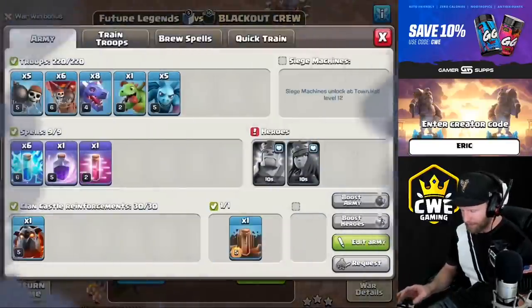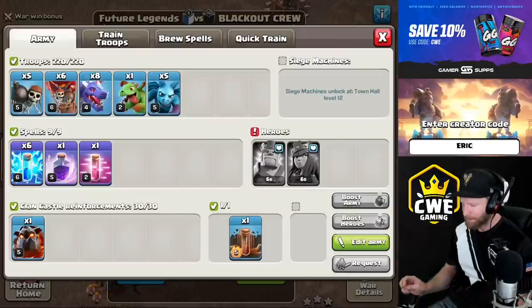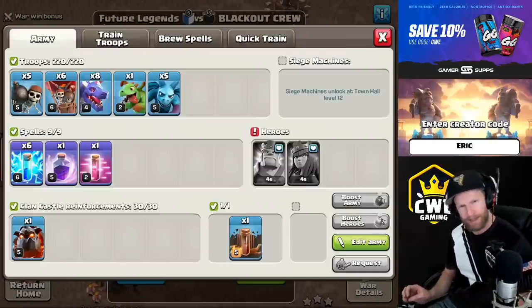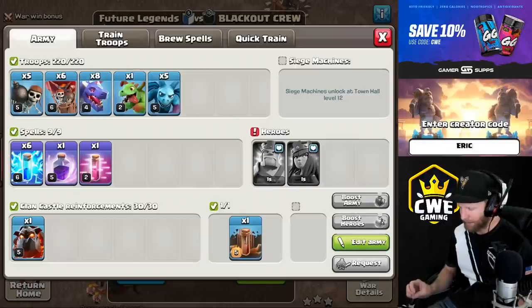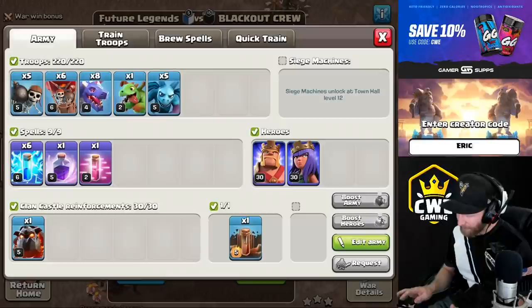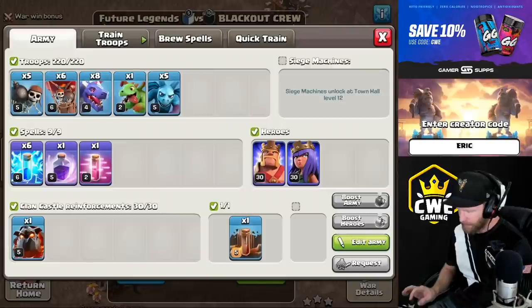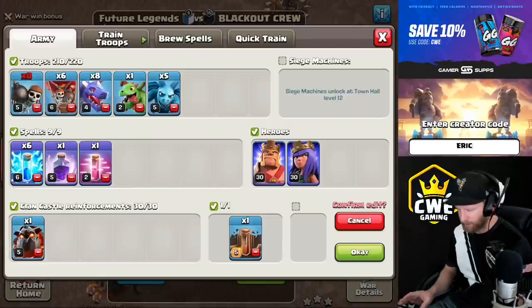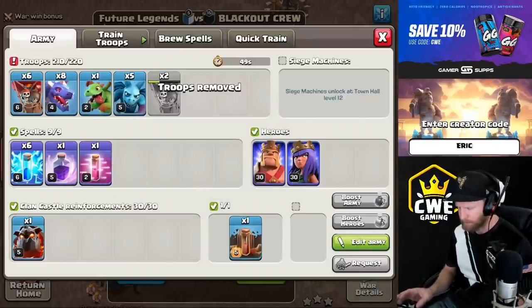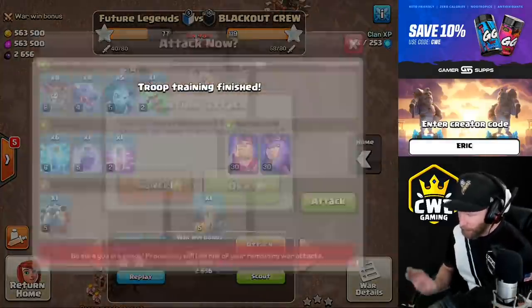Let's make sure we have our troops ready — we're perfectly timed here. I got the wall breakers here for my heroes but I don't really think I need them, so we'll drop them and pick up a couple extra balloons. You can always use extra balloons. Let's jam the balloons because we don't have time to wait.